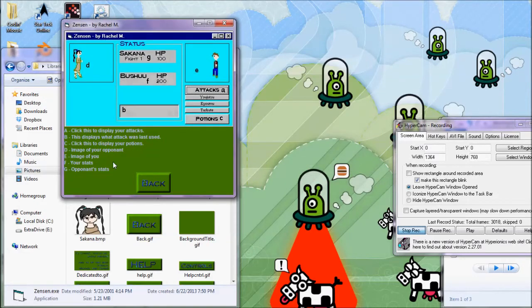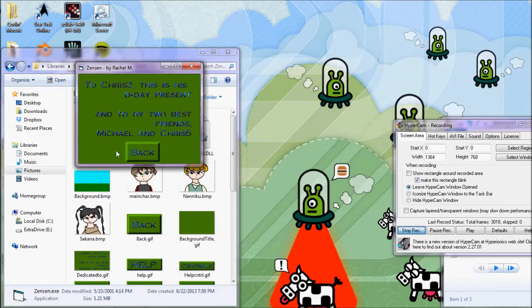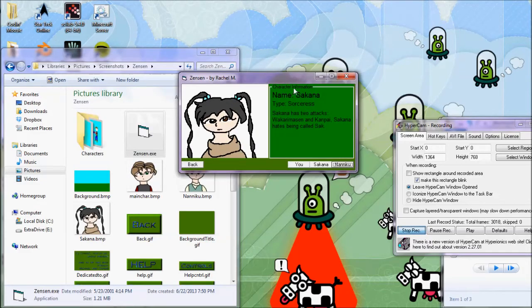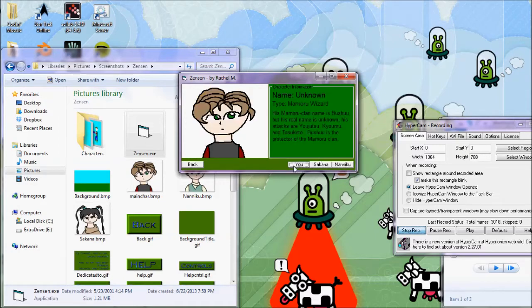So there's a nice control screen — you can click on the attacks, or B is down here. It displays what attack was last used, and there are some potions and whatnot. This is dedicated to people who I don't know anymore. And then we have some character bios. There's Sakana, who is a fish. There's Naniku, and I don't remember what that means. And then there's you — you are unknown, and you are a Mamoru Wizard, apparently.